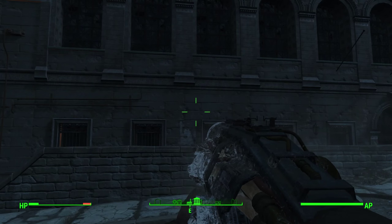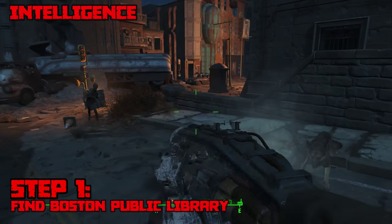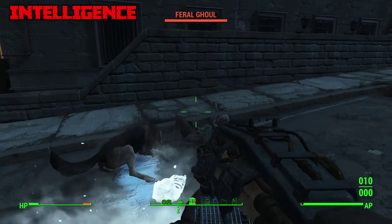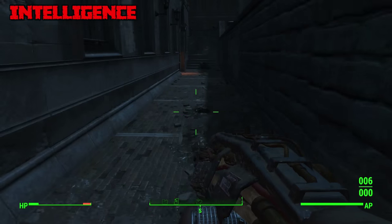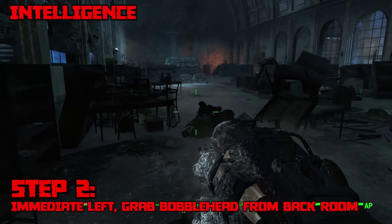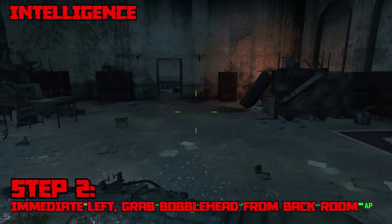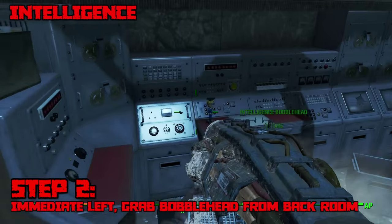The Intelligence bobblehead is next and luckily this one is very easy. First you need to find Boston Public Library, located very close to Diamond City just to the northeast. Navigate to the entrance shown in the video and you'll have to pick a lock, so be ready with bobby pins. Once you enter, take an immediate left and go grab the bobblehead from the back room — just be warned there will be a ton of Protectrons and other enemies you'll need to take down first.